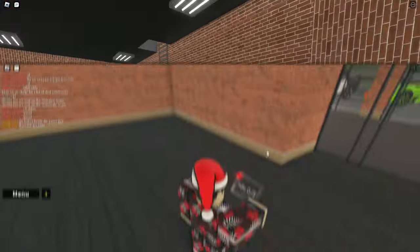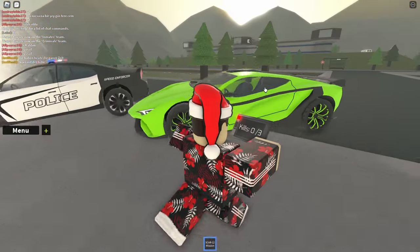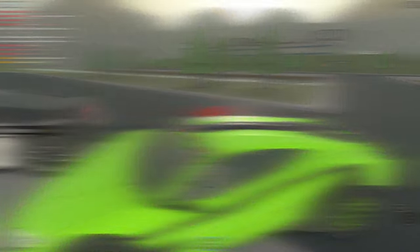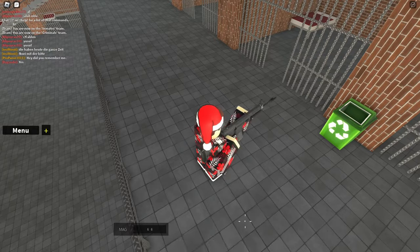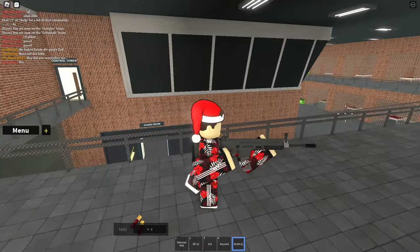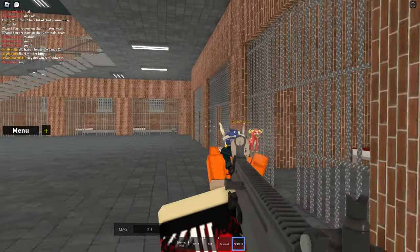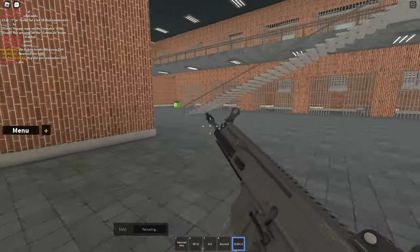The second shotgun is the SCAR-12. This is a very good shotgun and I definitely recommend using this weapon. It is semi-automatic with a fast fire rate. To get this weapon you have to do a mission which starts when you click on the weapon in the gun store. You have to kill 3 people and then you will unlock this very OP shotgun.